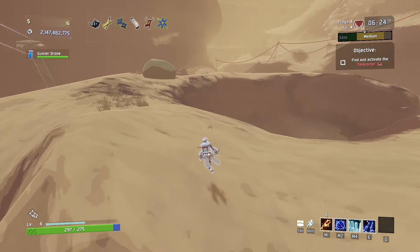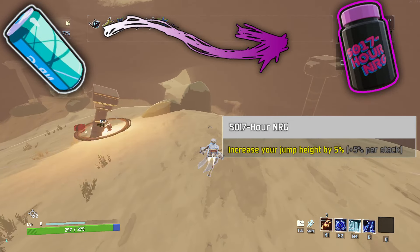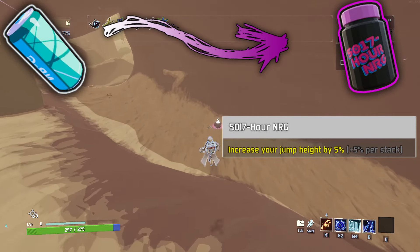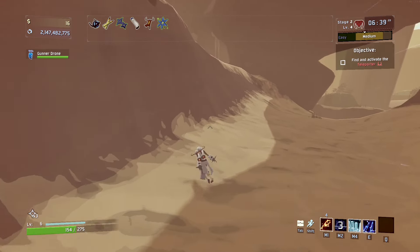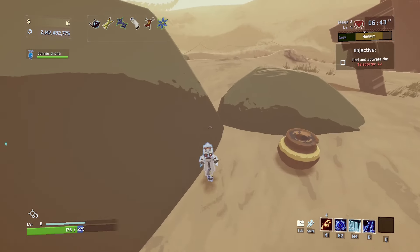Possibly my favorite of the names I made was the energy drink variant. 5,017 Hour Energy. Increase your jump height by 5% plus 5% per stack. There aren't very many jump height increasing items other than the hopu feather and the head stompers, and I think that's a missed opportunity. I'd like to see a new pillar skip variation on commencement that would just involve having 50 of these or something like that.